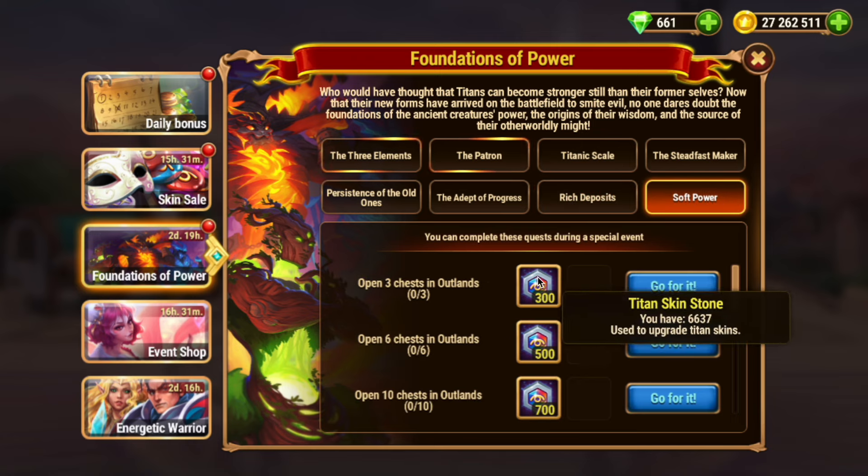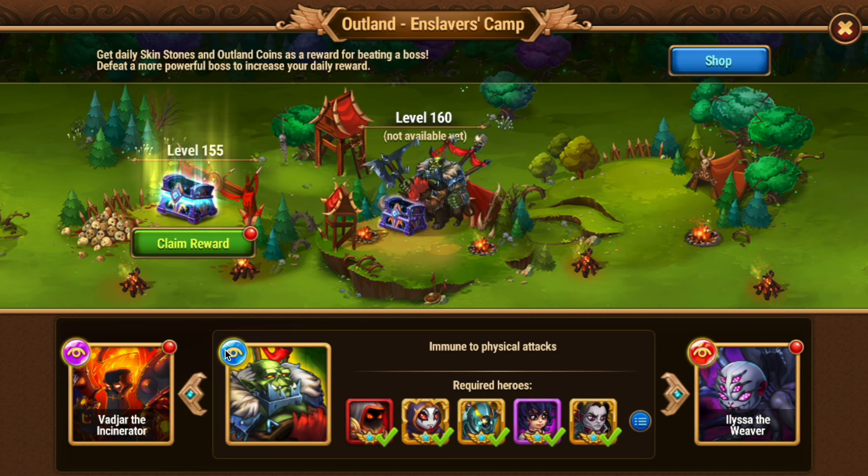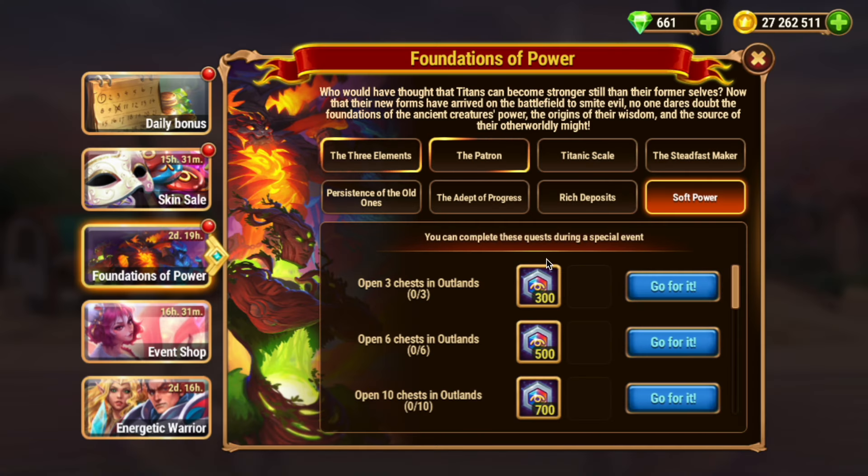Soft Power gives you skin stones to open chests in Outland. Open daily chests today, but don't spend Emeralds or win battles of the Outland to open additional chests until tomorrow. The Guardians of Outland event will give you Outland coins and strength skin stones in addition to Titan skin stones for opening chests tomorrow.